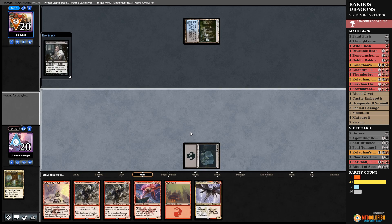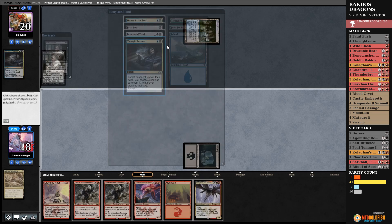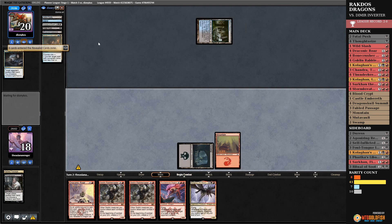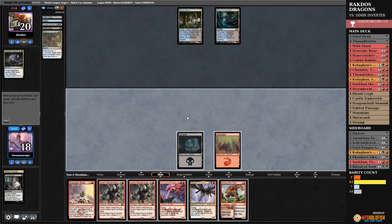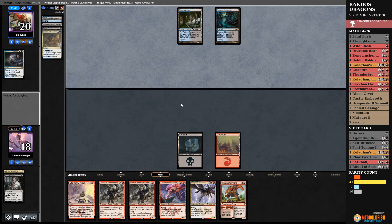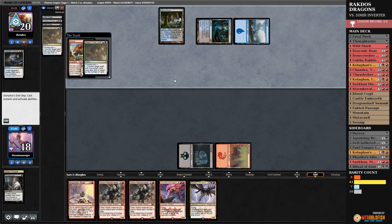Inverter of Truth is pretty good for them. They can Fatal Push at some point. I think I'll get rid of the Thought Erasure — that card lets them set up their next batch of turns. Hopefully I just draw land number three. We didn't draw it. We stumbled — I kept a low land hand. Once I'd gotten a third land it would have been huge. Let's do something. Drown in the Loch — that's fine. Is this enough? We weren't able to get in on the damage.